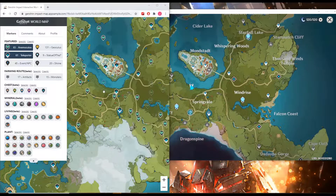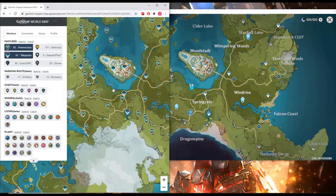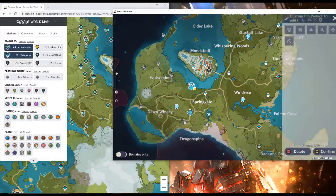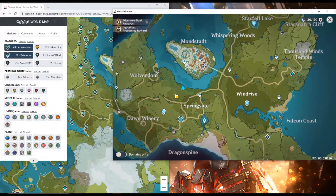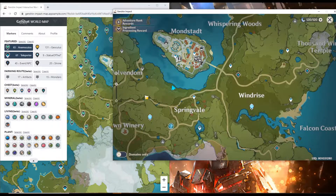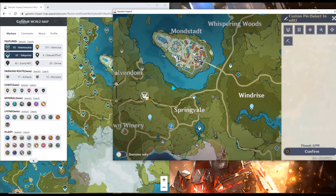Here we're near Springvale, and this is the last one we found. When actually using the interactive map, I try to place waypoints near areas where I haven't found items yet, so it's easier to search. For example, this one is near the tip of a cliff.